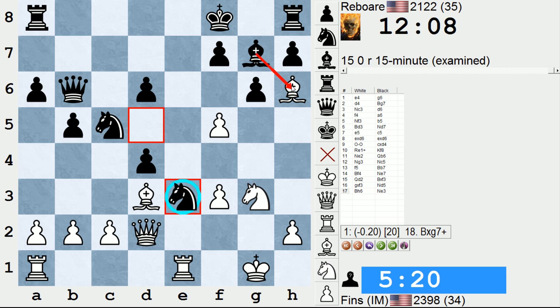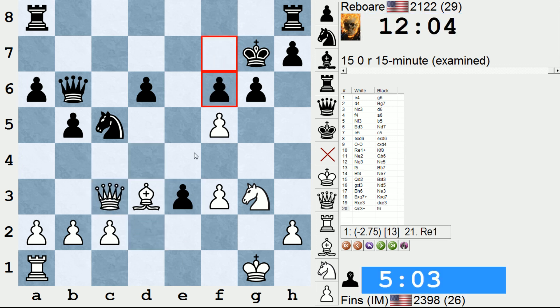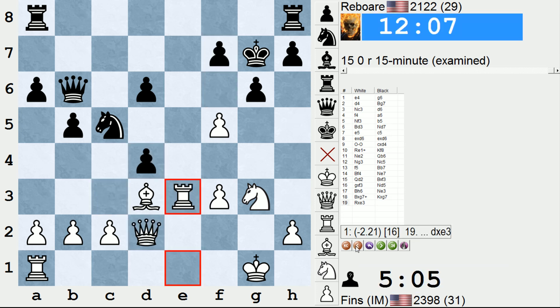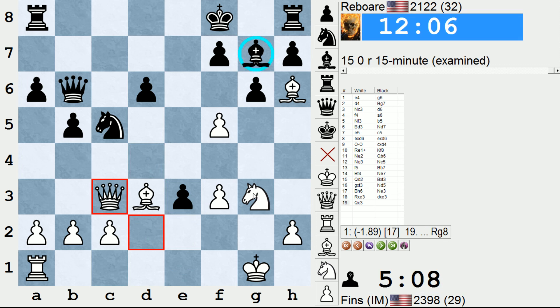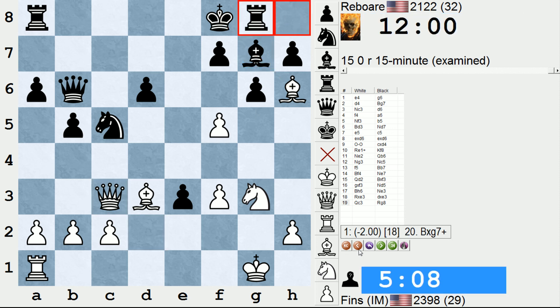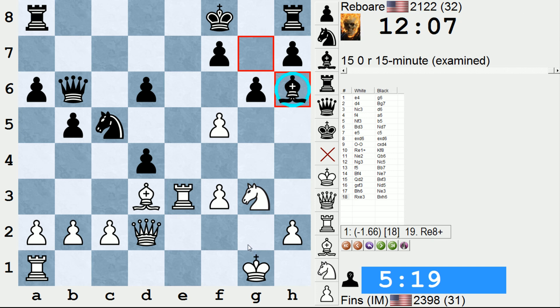So black is threatening to take the bishop. Assuming I take, I think I was looking at something like this — check. But f6 seems to solve black's problems entirely. Yeah, and white's attack fizzles out. I looked at a line in my head: rook takes e3, d takes e3, and now queen c3, trying to use the pin on this bishop to attack g7. But even here, rook g8. Also, the problem with rook takes e3 is black can respond with bishop takes h6 — an in-between move, and I'm skewered.